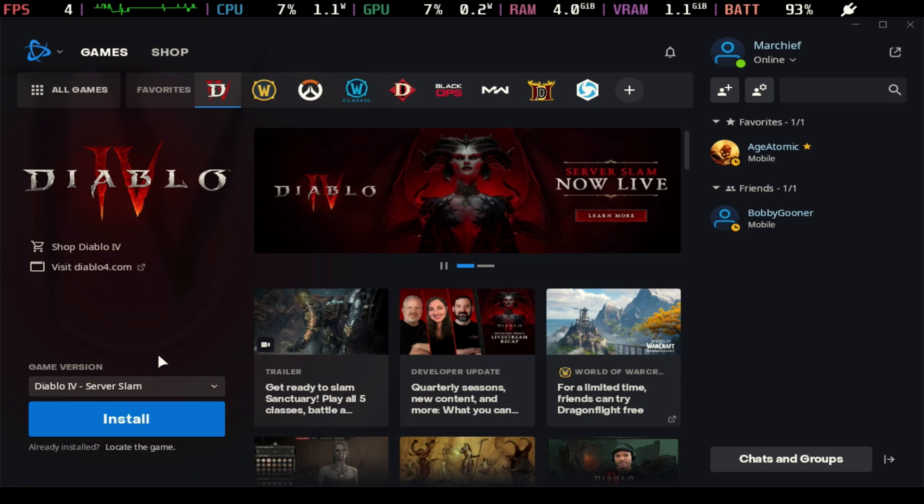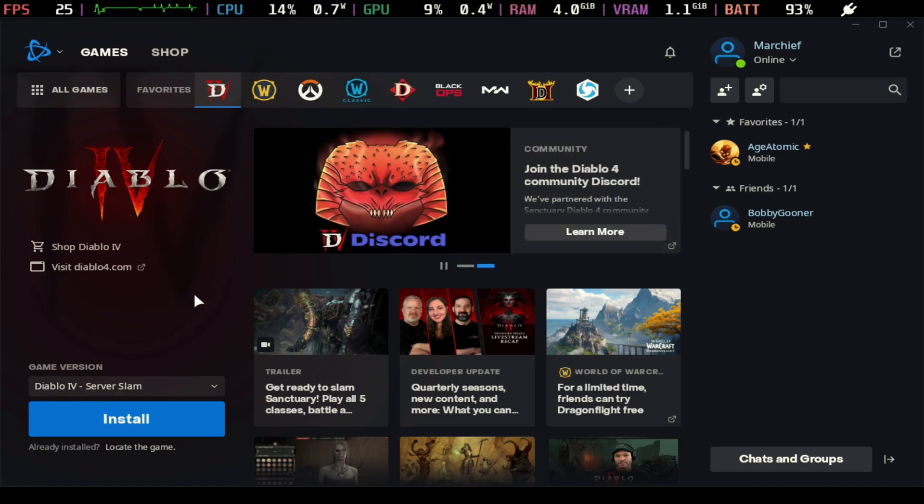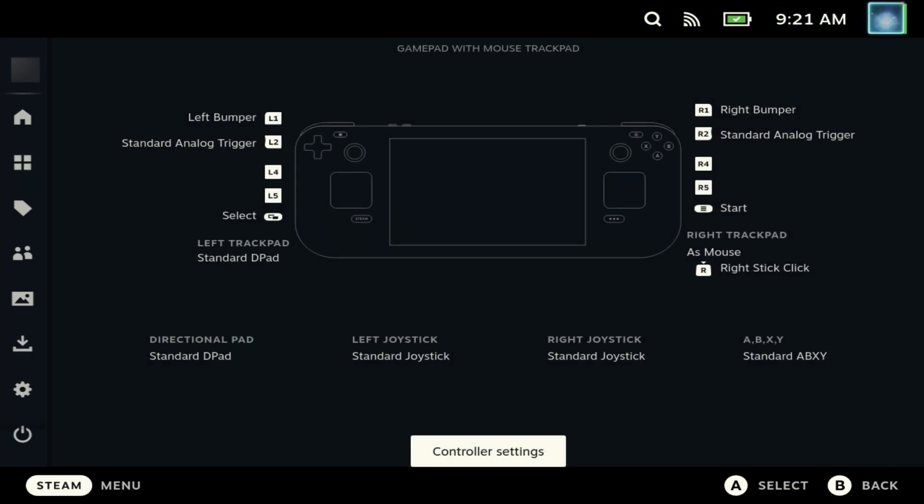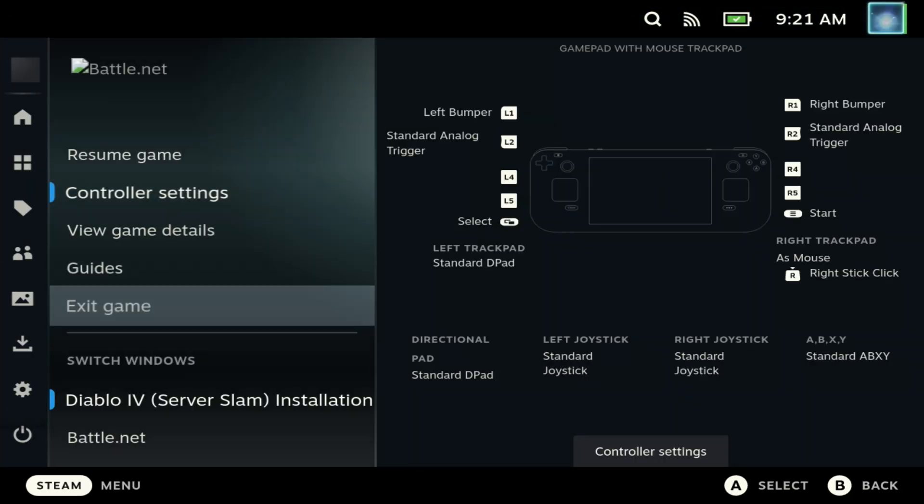Once that's done you're good to go. Install your games as normal, and if you need to go to an SD card for installs it should be mapped to one of the E-drives. If you don't see your SD card under one of the extra drives, run the auto-mount storage script linked in the description from desktop mode with the sudo command, and you'll always have all your storage mapped in any of the third-party launchers.